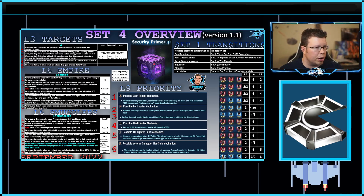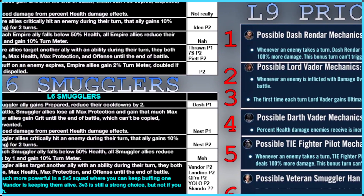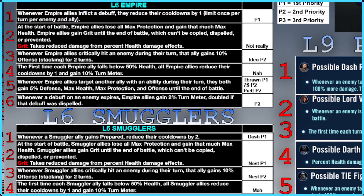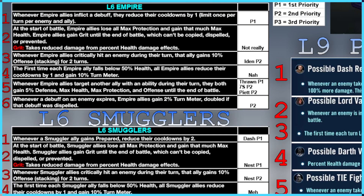One thing I want to make sure you know before we jump into this — there are a few different changes here that are important. The biggest thing I'll be referring to is this Level 6 Empire ability number 1: the Empire inflicting a debuff and reducing their cooldowns by 1. That's going to continue to be very important. The number 2 with Empire is also somewhat important, because we're changing that.